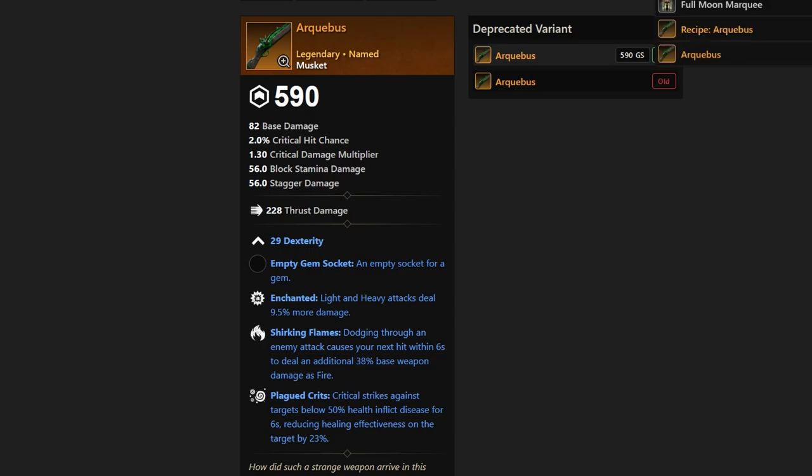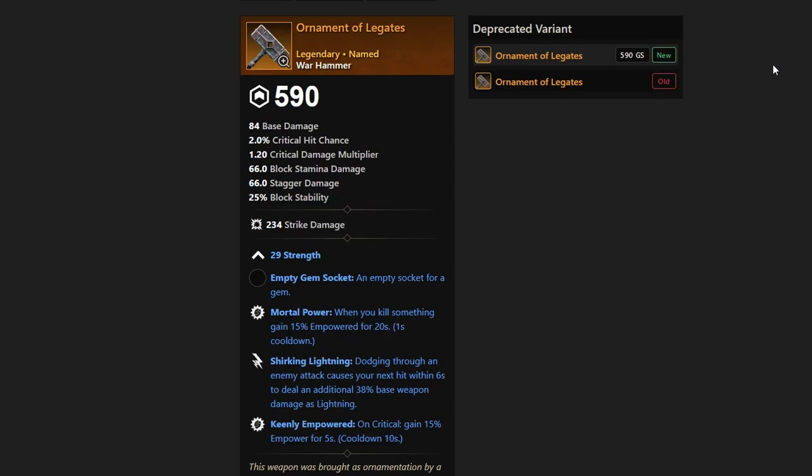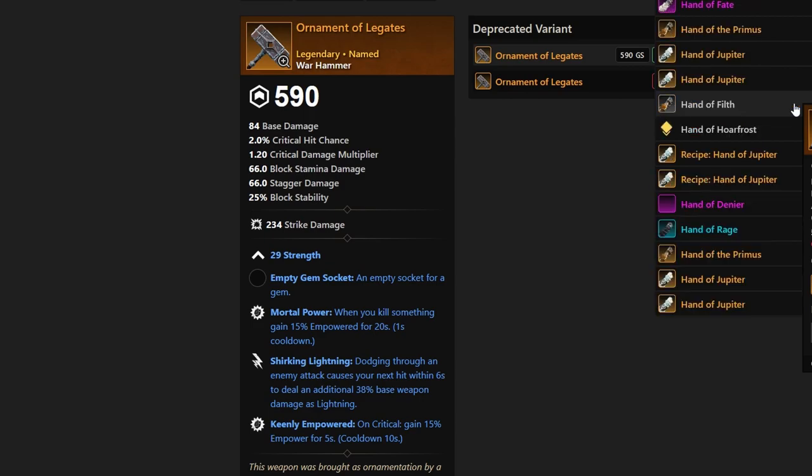Next up, we have the Ornament of Leglets. We have 29 Strength, Mortal Power, Shirking Lightning, and Keenly Empowered. So if you're going for a very empowerful build, you have it with the Ornament of Leglets.